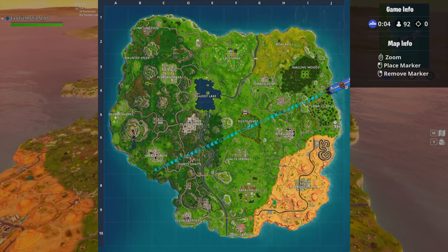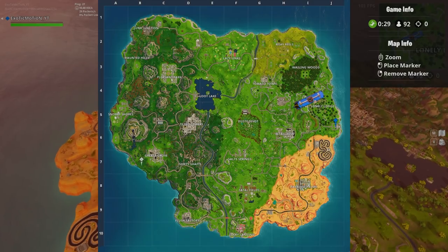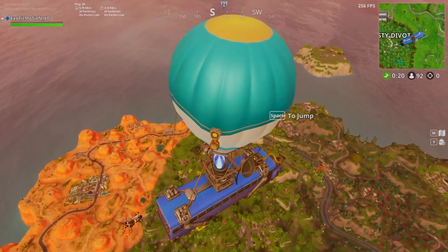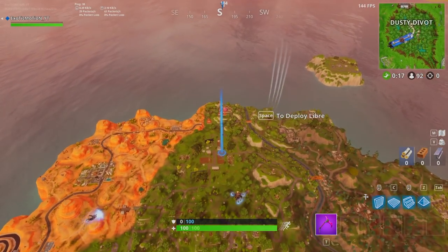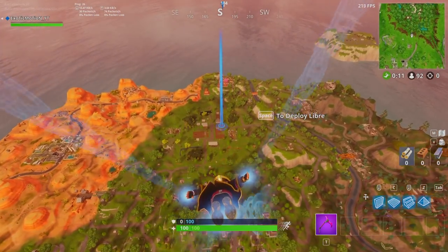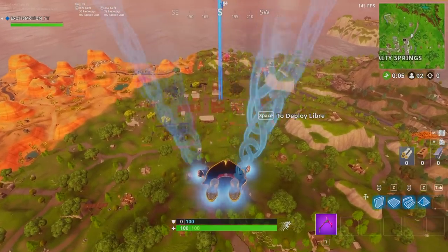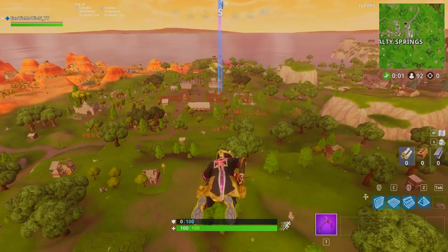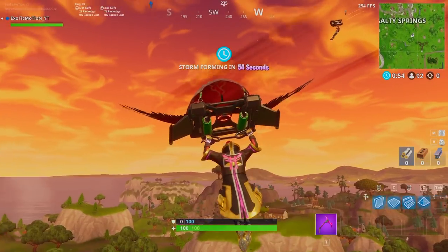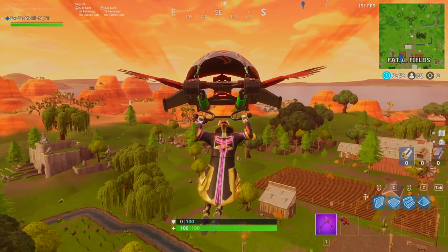Let's try to go to a close-off space that no one else would really go. I think I'll go to Fatal Fields — I haven't been there in a while. If this video helps you out and you actually learn how to do it, practice makes perfect so make sure to practice. Share this with your friends, give this video a thumbs up. Looks like there's two or three other people coming to Fatal Fields, so hopefully I can win this town over.